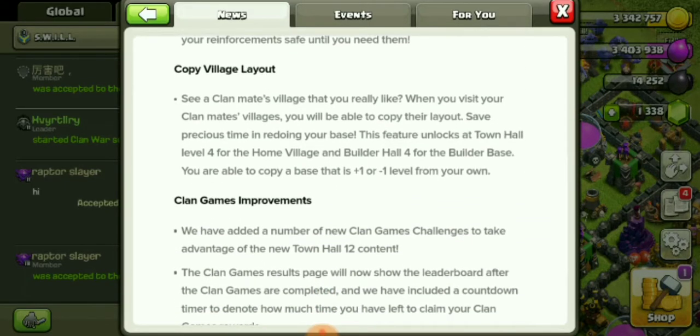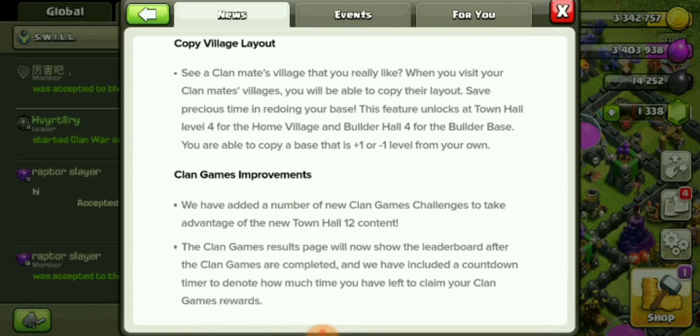Copy village layout — when you visit your clan mates' villages, you'll be able to copy their layout, saving precious time by not having to redo your base manually. This feature unlocks at Town Hall 4 for the home village and Builder Hall 4 for the builder base. You're able to copy a base that is plus one or minus one level from your own.